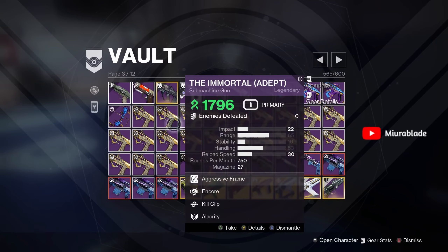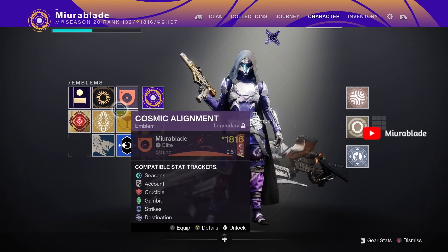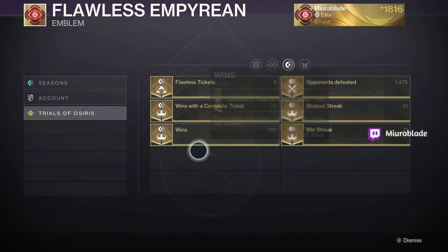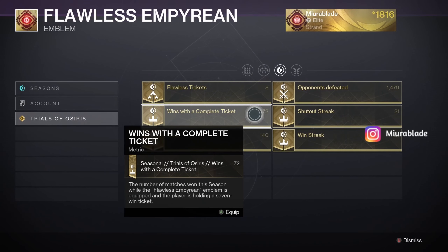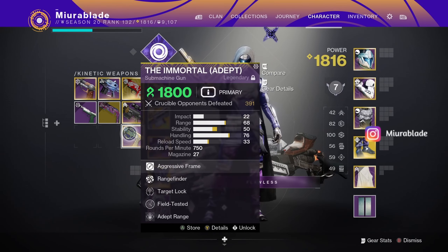These are all the rolls I had before I got the Rangefinder Target Lock. If I end up dismantling something good, I'll just get another one when it comes back by the end of the season. I played way too much — you can literally see in my vault I got over 72 wins across seven cards just trying to get the Immortal. I was trying really, really hard and you know what, it was worth it. This thing is pretty good, not gonna lie.